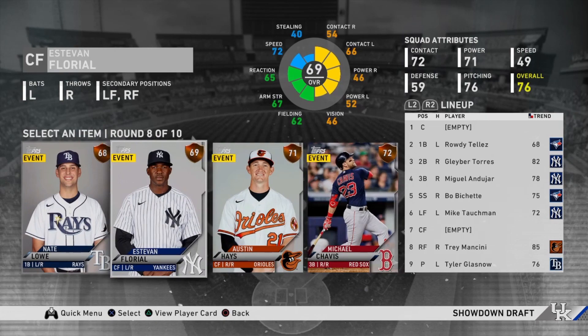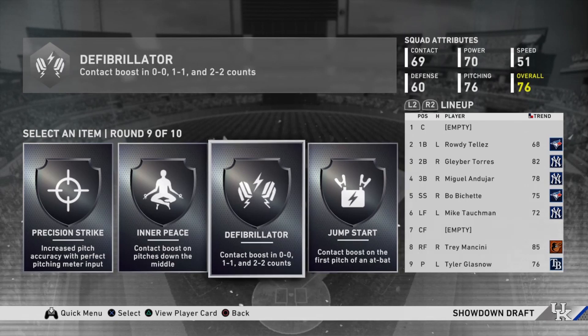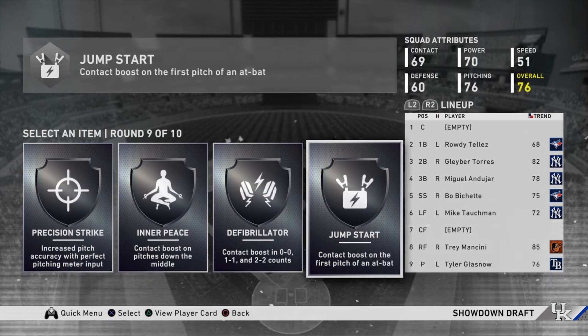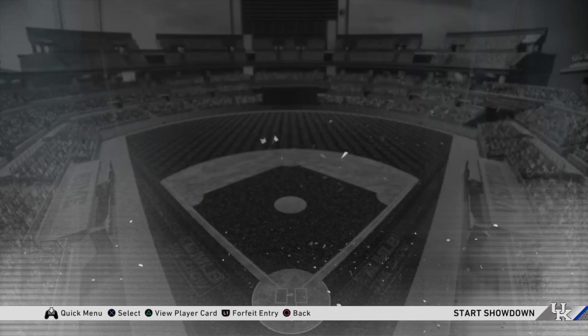In the perk round, you want to get any perk that involves hitting — specifically exit velocity and contact, those are the two you really want. I ended up picking Defibrillator because I think it's probably the best one out of those three. Ice Water Veins is a fantastic bronze perk because it helps on full counts, and part of my strategy involves quite a few full counts.